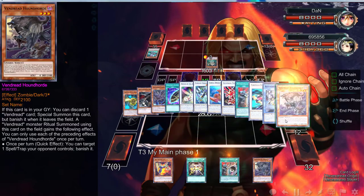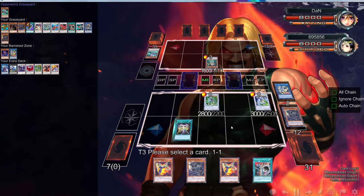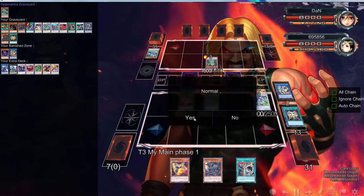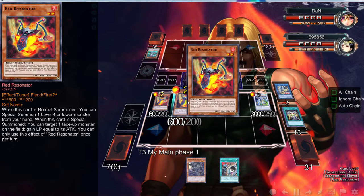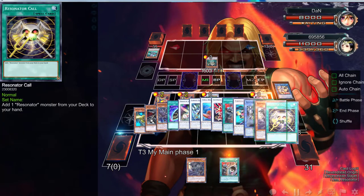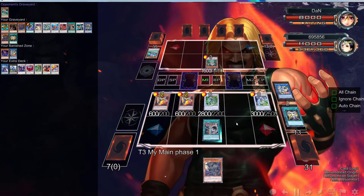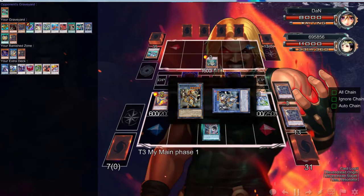Since we have Hound Horde in the grave, we can pretty much just win right now. We don't even need the extra monster, honestly. We could definitely use Resonator Call, and since we have these level two tuners, we can just beat our opponent's face in and win from there. We're going to activate that and special summon Red Resonator. Look at that — on the last duel we just do some amazing things.